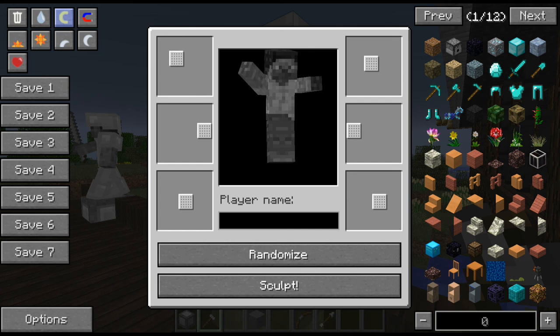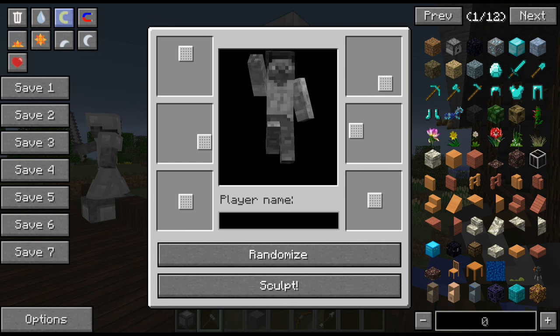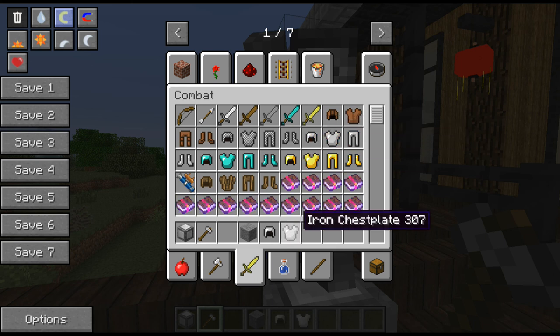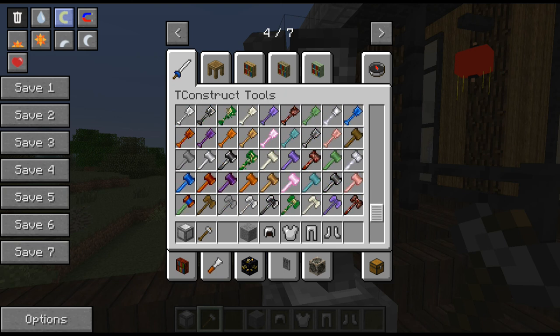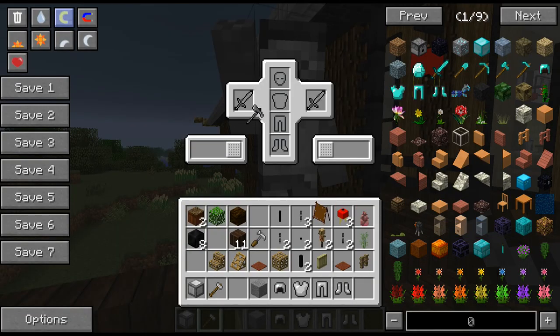And then finally that one - we'll bring that arm back, raise that right up high, bring that back down, get him into an action pose of some description. That probably wants to go like that - let's just straighten him up to the front, have him looking that way. And finally let's give him a suit of armor. I think this guy is going to be wielding a steel mattock - that could be fun. Let's see... right hand, no.